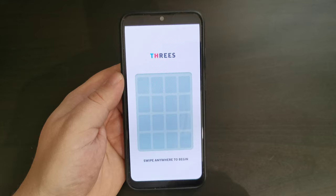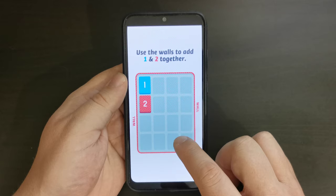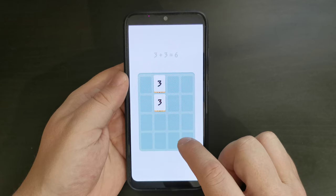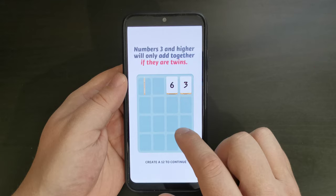The premise of the game is that you put together addends or multiples of the number 3 by sliding up and down on the screen. So in this case, I've got a 2 and a 1. I'm going to get to the wall of the panel, slide up, and I have a 3. And then if you slide along, you'll get another 3. So if you slide that in, you have a 6.